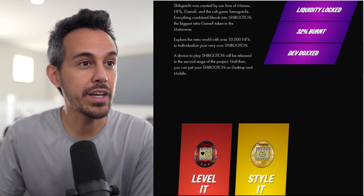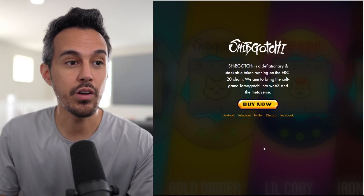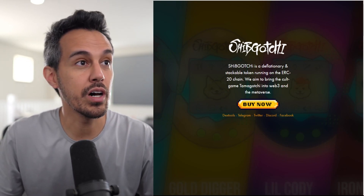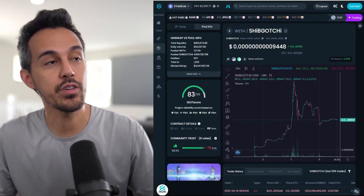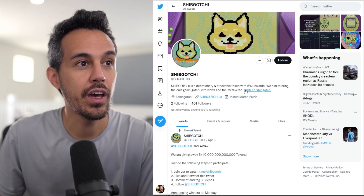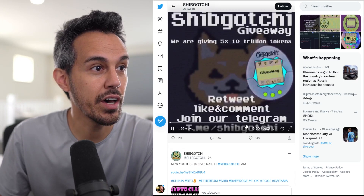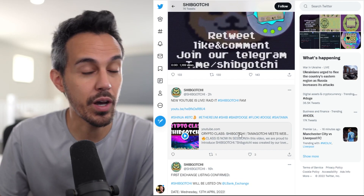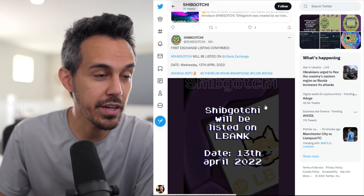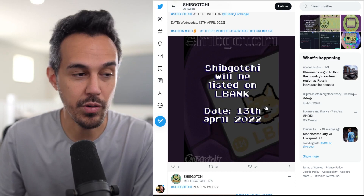If you're interested, it's still an early project. You have to follow along with them, but if you really believe in their whole ecosystem, that's why you'd jump in and buy — though you have to do your own research. When the NFTs start rolling in — no specific date yet — I think that's when a lot of people will get interested. They're doing a ton of giveaways all the time, so definitely follow them. First exchange listing confirmed: Shibgachi will be listed on LBank on April 13th, in a couple of days.